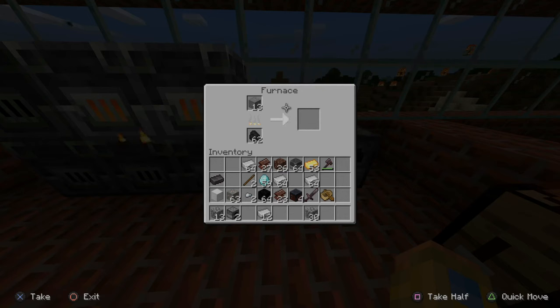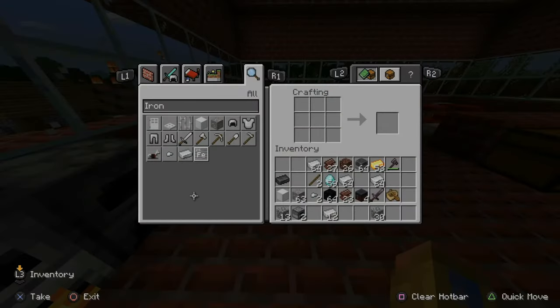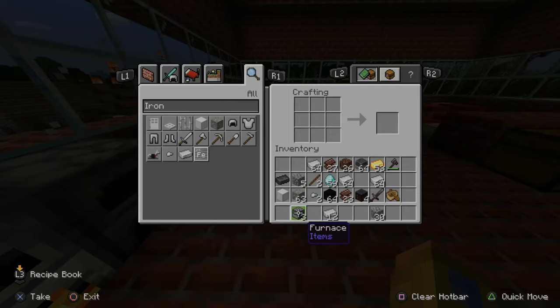I'll come back to this in a little bit — we only need three smooth stones. Now let's go to our crafting table and craft a furnace. If you don't already have one, go to your crafting table and put your cobblestone in a square just like this, and this will create a furnace. Take it and put it in your inventory.